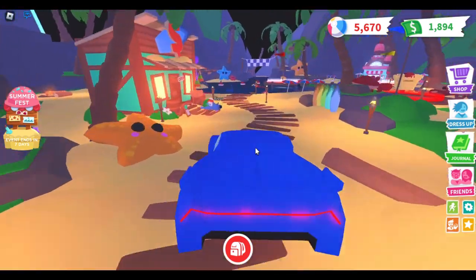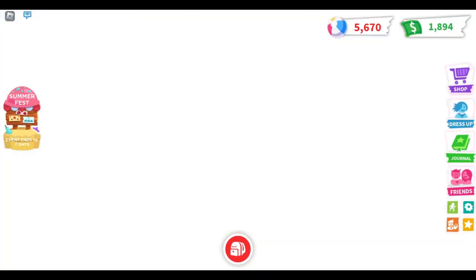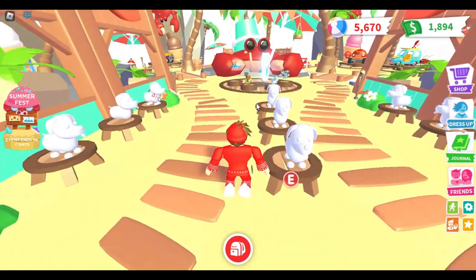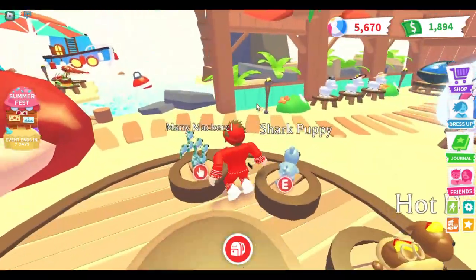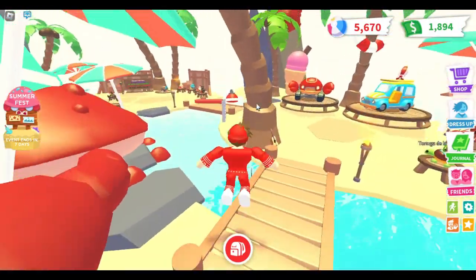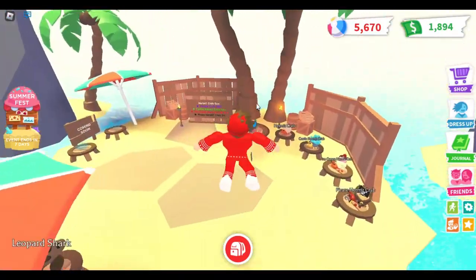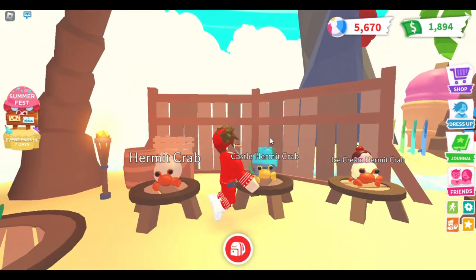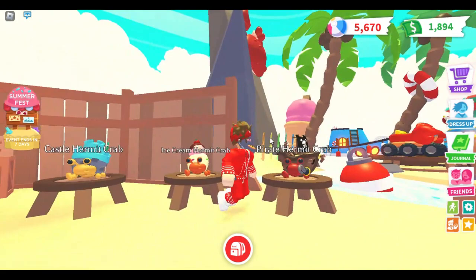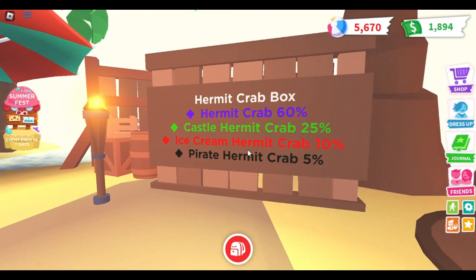Right over here in the shop you have a few brand new items. The first item is a brand new Hermit Crab Box. There are four variants: the regular hermit crab, the castle hermit crab, the ice cream hermit crab, and the pirate hermit crab. You can buy this box for 12,000 beach balls.